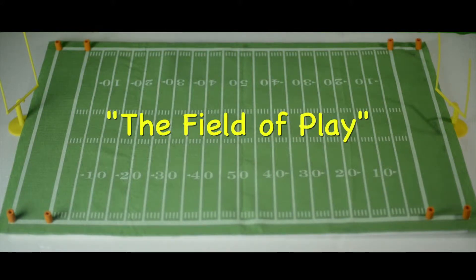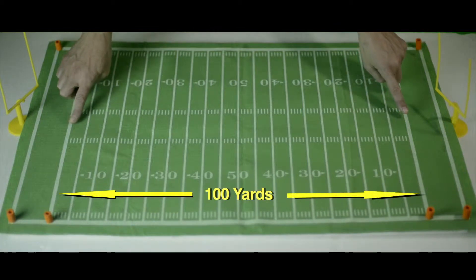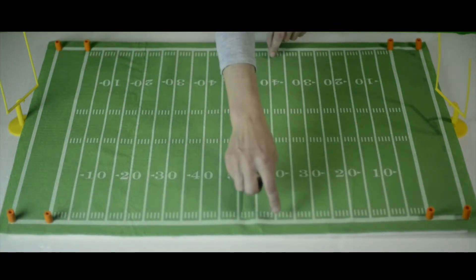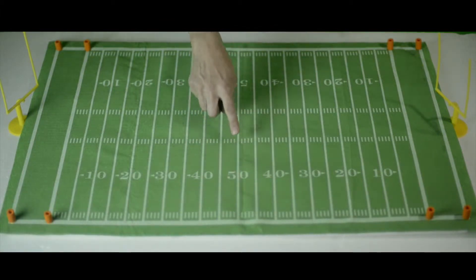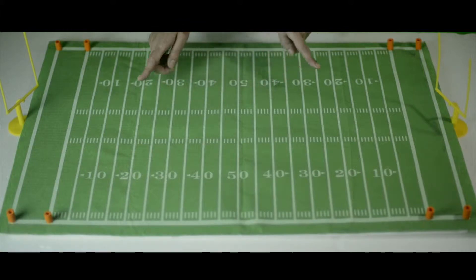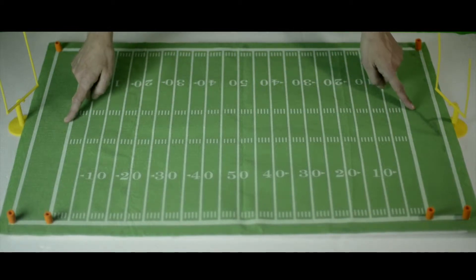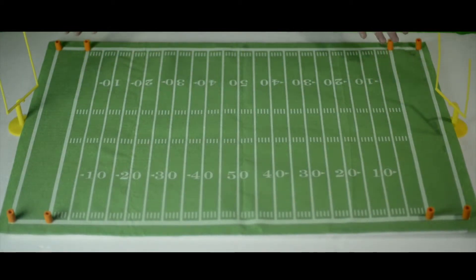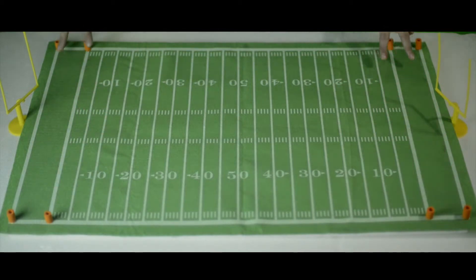Let's get familiar with the football field. The field of play is 100 yards long and 50 yards wide. In the center of the field is the 50-yard line, also called midfield. From midfield, the yards count down in both directions — 40, 30, 20, 10 — until they reach the goal line, which is the entrance to the scoring areas known as the end zones, marked by these orange things called pylons.